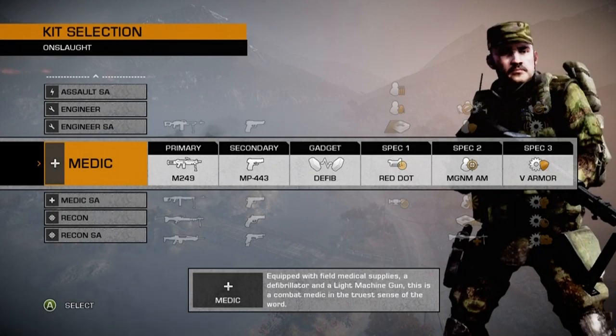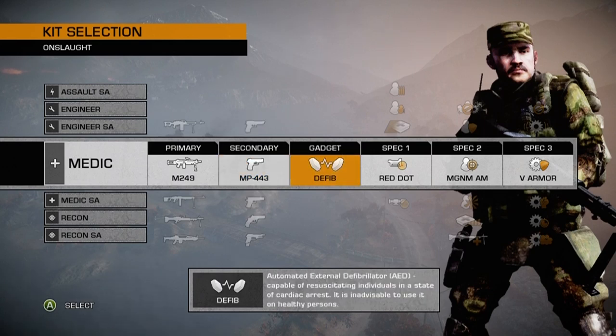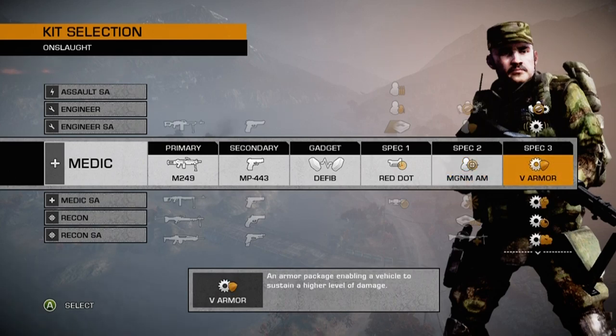My favorite setup for the Medic Kit consists of the M249 Saw as my primary weapon, the MP443 Grak as my secondary, the Red Dot Sight for spec 1, magnum ammo for spec 2, and upgraded vehicle armor as my vehicle spec.